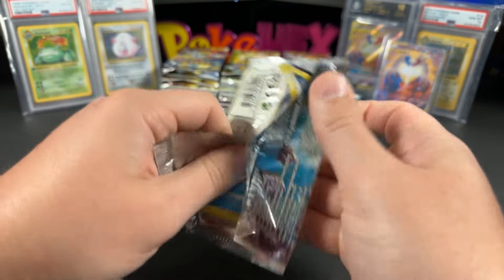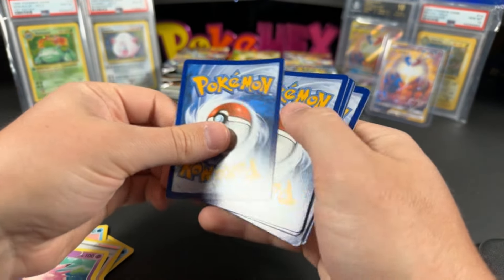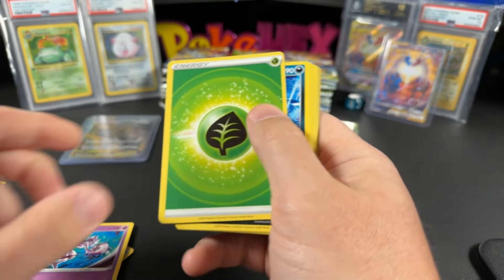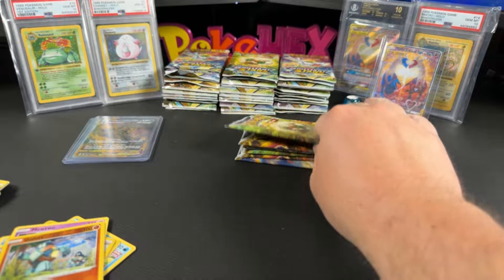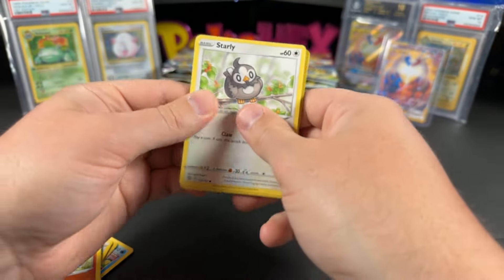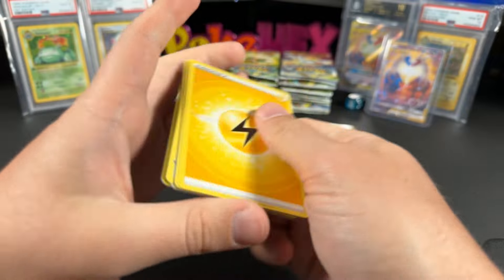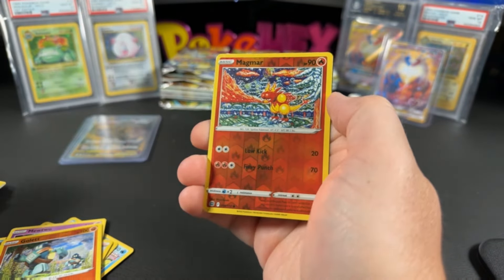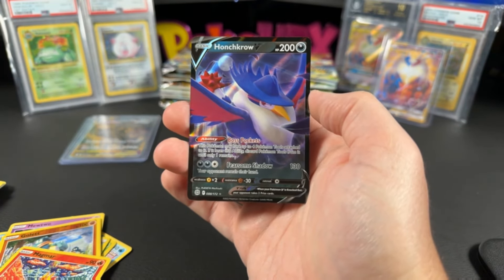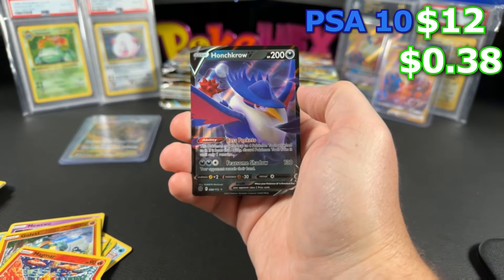Scarlet and Violet calls them Hyper Rares, but I don't really have a special name for Sword and Shield. Can we get our third hit at least for Miron? We do have our third hit — a Honchkrow V. This is $0.38 ungraded and $12 in a PSA 10. There you go — five more packs left.